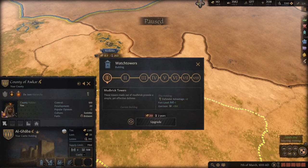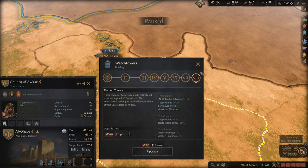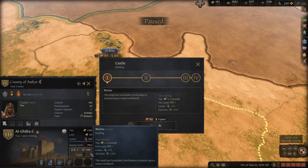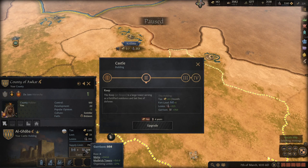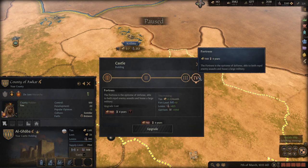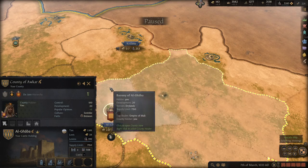Some buildings are better than others, so by all means click through them to find what you need. Another thing people forget is that your castle — or whatever your fort building is in the capital — can be upgraded as well. It's worth doing because it provides pretty good levies, tax, and a garrison. It's expensive, but it's pretty good.